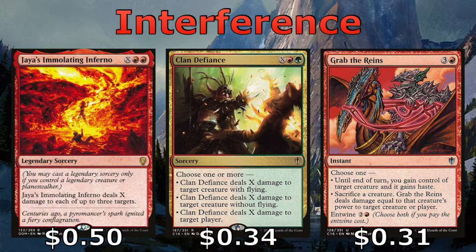Jaya's Immolating Inferno allows us to hit three targets for X, but it does require us to have a legendary on the battlefield. Radha is our only legendary, aside from the Gardener that flips into Dokai Weaver of Life. Clan Defiance is very similar — it deals X damage to three targets, but each target has to be one flyer, one non-flyer, and one player. We also have Grab the Rains, which deals with two creatures: we steal one of our opponent's biggest creatures and then fling that creature at another creature, removing both at the same time.